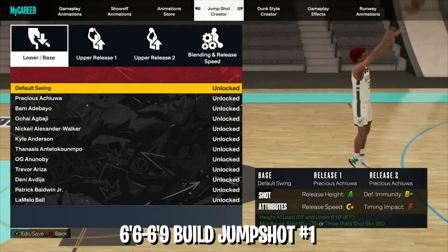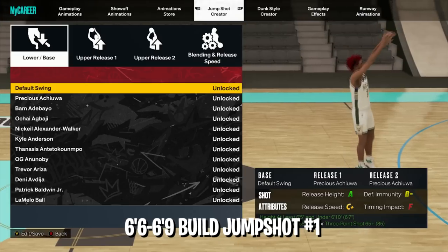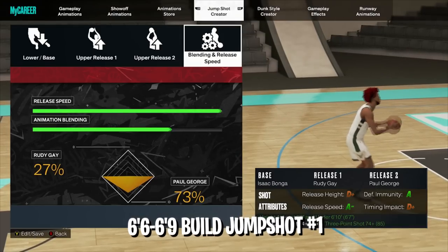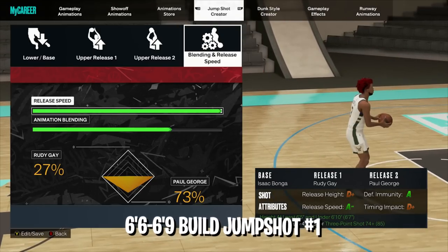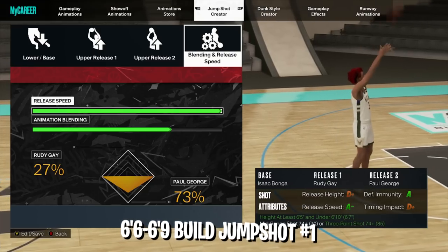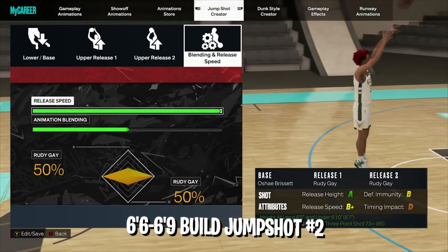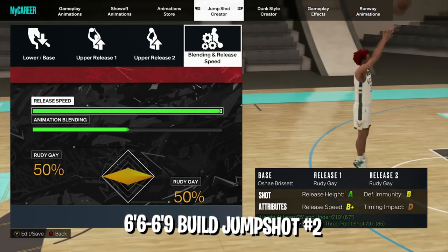For taller iso builds or builds that aren't small guards but aren't big centers either — this is most builds in the game. First option, similar to the Set Shot 25 from 2K22: base Isaac Bonga, release one Rudy Gay, release two Paul George, max speed, 27/73 blending. It'll take some getting used to — you might want to go 'very early' on shot timing — but it's hella fast and really nice once you get used to it. Good for lower three-point ratings on taller builds, around 74 to 83.